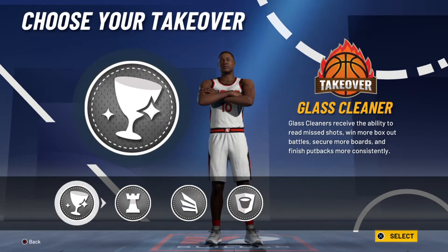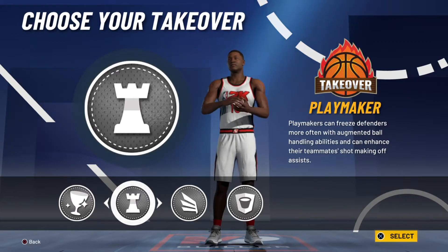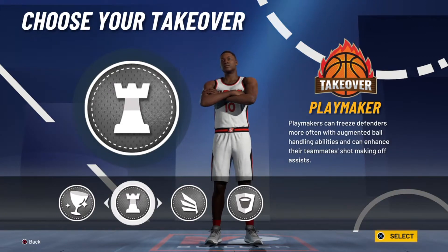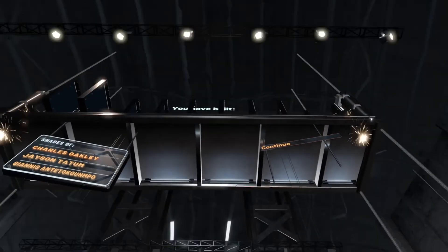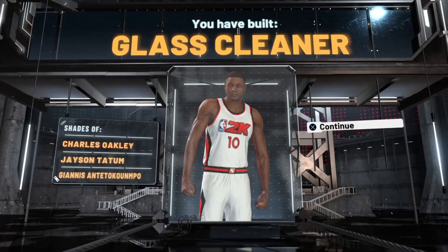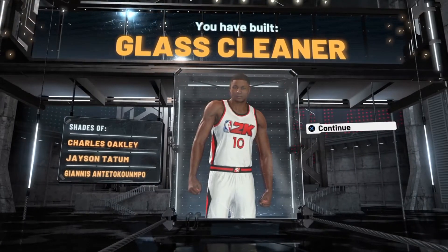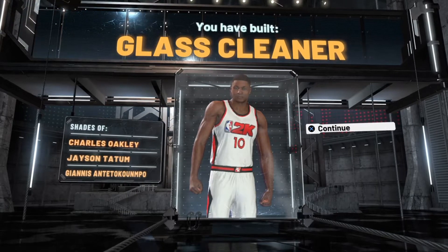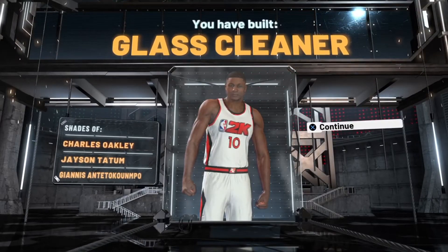This build also gets playmaking, which is why I told you it's a Giannis Antetokounmpo build. It's a bit shorter since I know Giannis is taller, but I'm making this so you can use it in 2K — 2K will never let you make a real real-life player anyway. Funny thing is, 2K gives you the glass cleaner archetype, and guess who it compares you to? It actually brought Giannis this time. Last time it had Charles Oakley, John Collins, then Jason Tatum, but this time it picked Charles Oakley, Jason Tatum, Giannis Antetokounmpo. You have built a glass cleaning power forward.